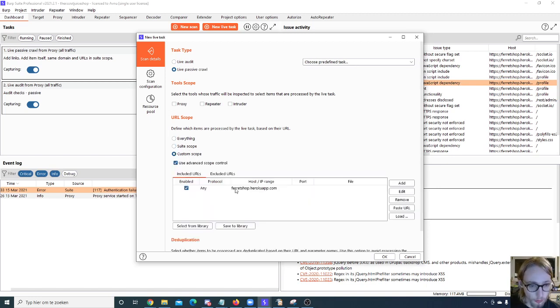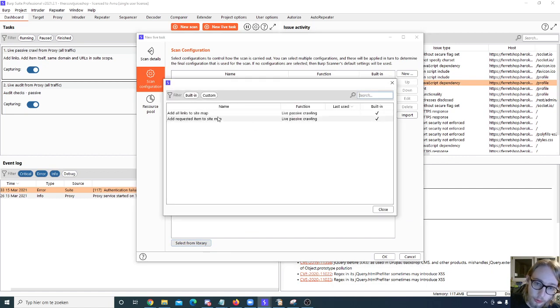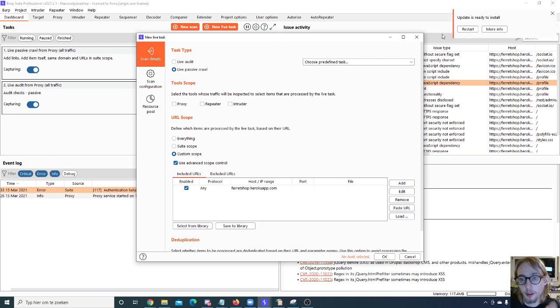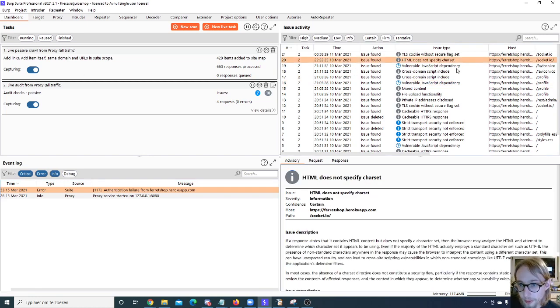Live scan configurations work a bit differently since you're feeding the requests rather than having Burp crawl independently. You can still specify certain scan settings, save to library, and assign a resource pool. Then we have our issue activities and issue types — I haven't found anything particularly useful there myself. For a pen tester, the severity thresholds may differ quite a lot.